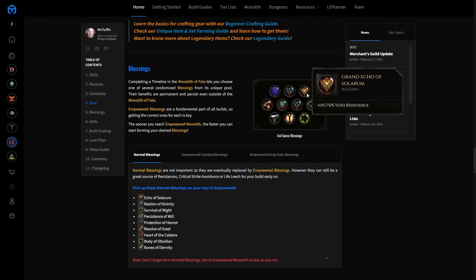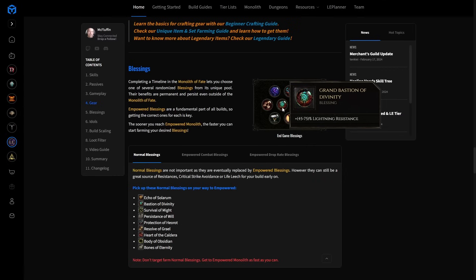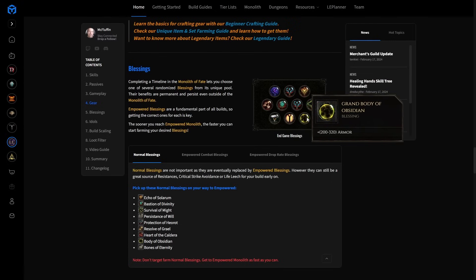Let's talk about blessings and idols. For blessings we want Grand Echo of Solarum to offload void resistance, and Grand Bastion of Divinity for lightning resistance. We want Grand Survival of Might for crit avoidance — combined with a tier five ring affix you are crit capped. We want Grand Bulwark of the Tundra and Grand Body of Obsidian for a big armor benefit. We don't have a ton of armor in the normal setup, but even the low life setup significantly benefits from Obsidian since it multiplies all that armor. The rest of the blessings are just for farming.